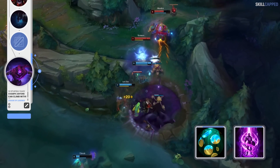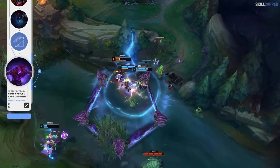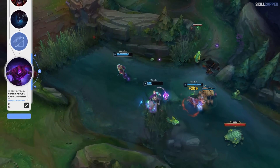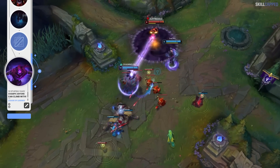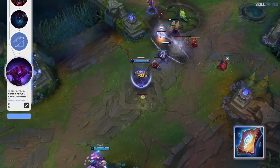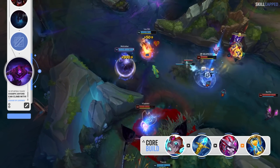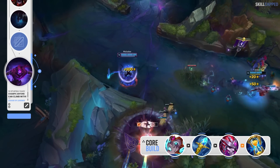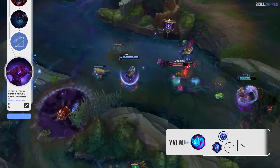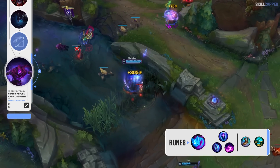To avoid losing lane consistently, start the game off with Mana Crystal and Refillable Potion. Run Futures Market in runes and take Teleport for your second summoner spell. Focus on farming only throughout the first few levels — you can throw E's on the enemy for Manaflow stacks but you should not be spamming Q for poke. Survive until you have enough gold for Lost Chapter, come back to lane with the item, and your game just got a whole lot easier. The core build on Malzahar is a Liandry's rush into Rylai's second and Demonic Embrace or Zhonya's third. The rune page is Aery with Manaflow, Transcendence, and Scorch, followed by Free Boots and Futures Market for secondaries.